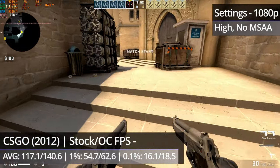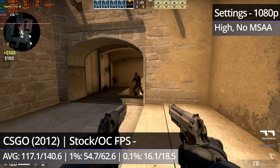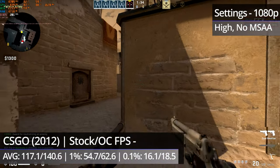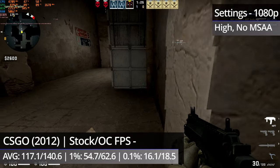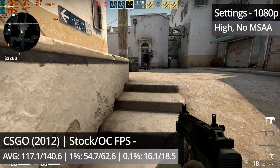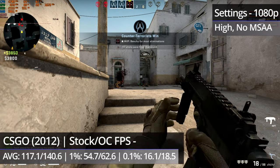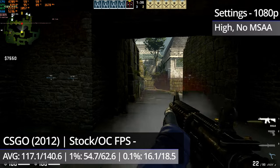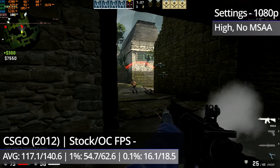CS:GO on the other hand sees a pretty decent improvement throughout all three maps. Temperatures were now getting into the very low 90s at points, which also saw a big increase in fan noise. Performance-wise, the Mirage and Dust2 maps now ran perfectly — the stuttering when turning the camera and occasional hitches were completely gone, though that does come at the cost of a quite intrusively loud fan. The only remaining issues were in the Ancient map, which saw a reasonably big improvement but could still suffer with occasional micro-stuttering and minor hitches.